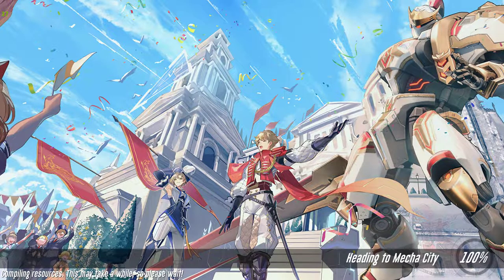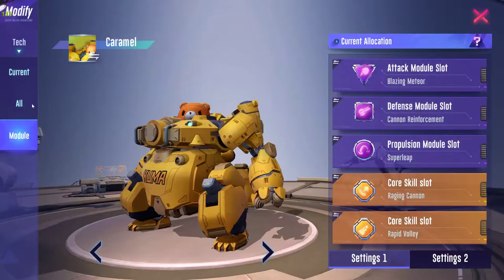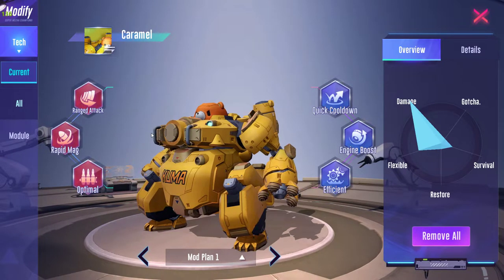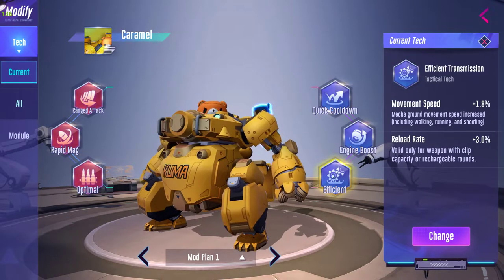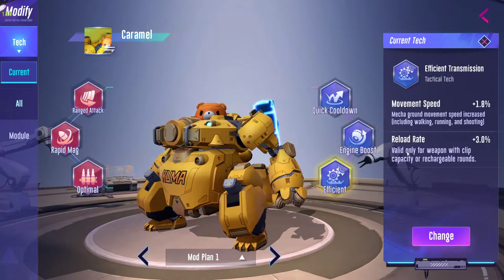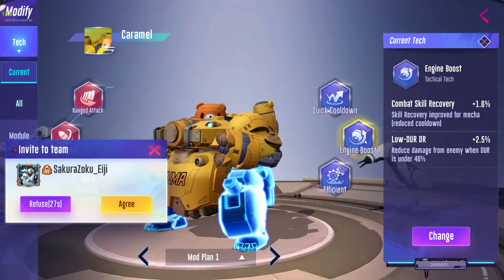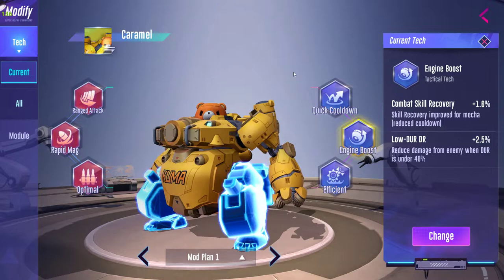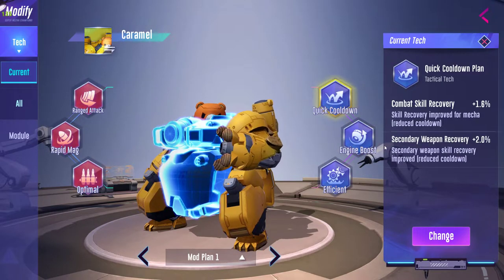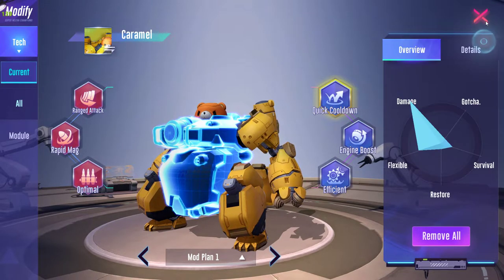Now let's talk about the mecha mods. The mods I have given to this mecha are: Range Attack, Rapid Mag, Optimal Reloading, and Efficient Transmission. This core lowers the reloading time even further, and the Combat Skill Recovery mod gives the mecha the ability to use the combat skill as efficiently as possible. Rapid Mag and Quick Cooldown give the secondary weapon a faster recovery time.